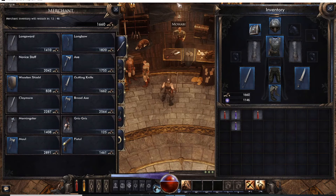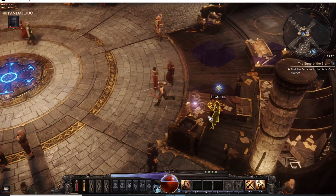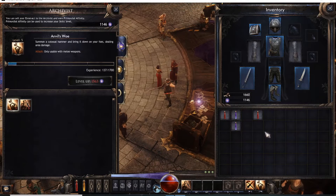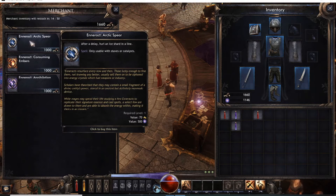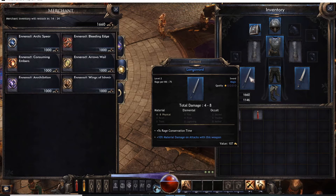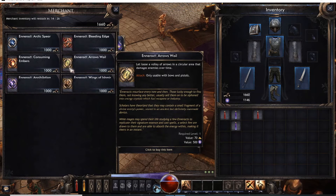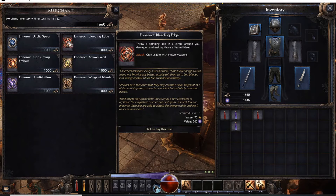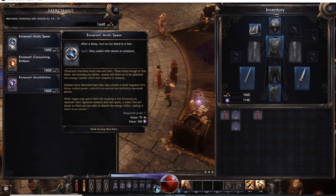Anyway, that covers that merchant. The last merchant over here is Demetra. This one deals with interacts — each interact has different abilities based on your class. Make sure you pay attention because they're only usable with different types of weapons. For example, I have a dagger in one hand and a sword in the other. This interact can be used with melee weapons — stabs or catalyst.